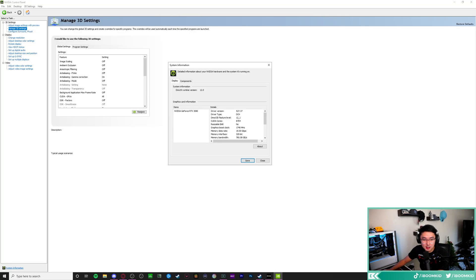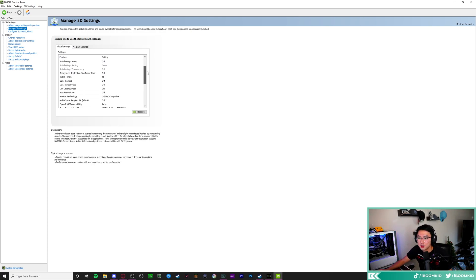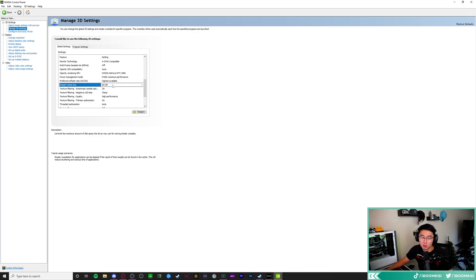Now onto Nvidia Control Panel settings — using driver 527.37. First, shader cache size: just like the spot cache in Warzone settings, change this in the Nvidia Control Panel too. Put it to 100 gigabytes — it's going to help your game a ton with stuttering, hitching, and lag. Also put texture filtering LOD bias to clamp — the game looks better with it, with a minor FPS trade-off.